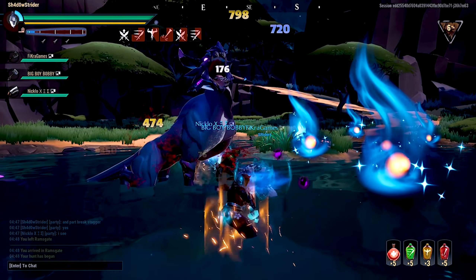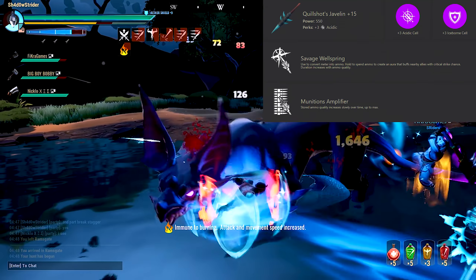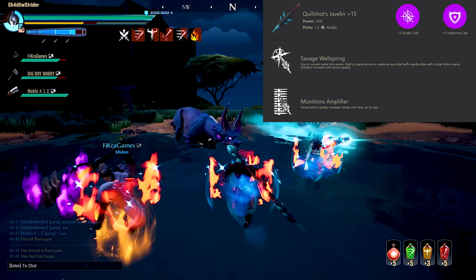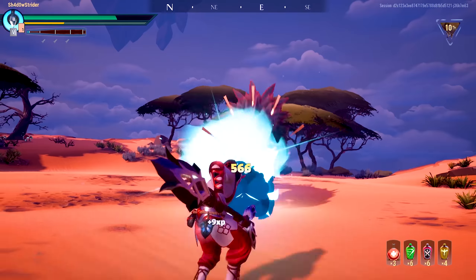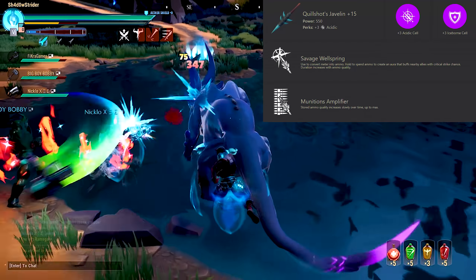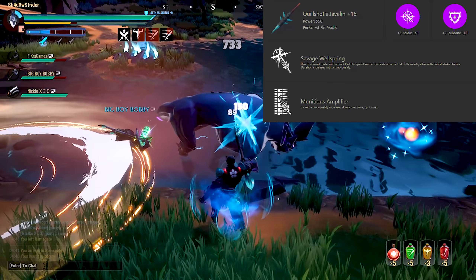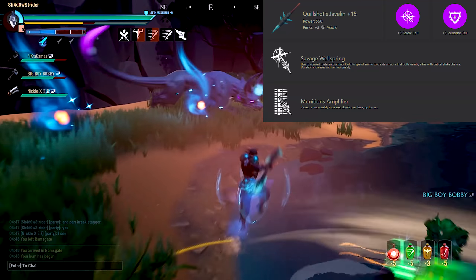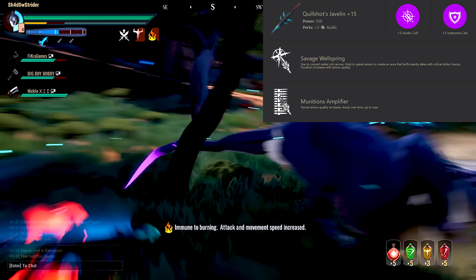You will use a Quillshot Warpike with the Skullgem Iceborne Cell and the Savage Wellspring special, since we're going to be more of a support and less damage-focused. If you're facing a boopable behemoth and want to stagger it, then use the regular Concussive Payload. But if you have someone else who can boop, or you can pick up booping grenades, or you generally don't care about booping and just want to support your team with more power, then use Savage Wellspring.